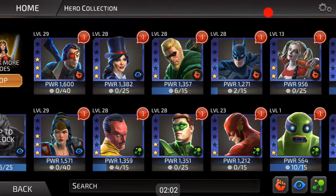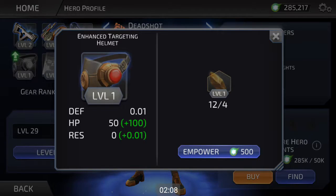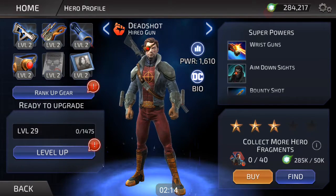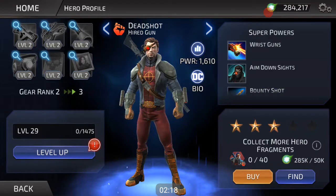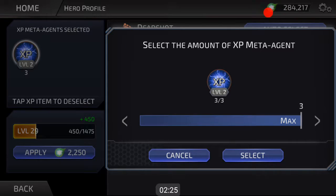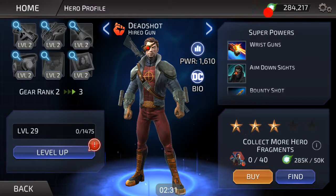Let's go ahead and upgrade some gears really quick. I want to look at my main team first — I'd like to have them ready. Let's boost up his gear — oh yeah, let's go! Nice. Do we have enough to get some levels in? Let's get him to 30.